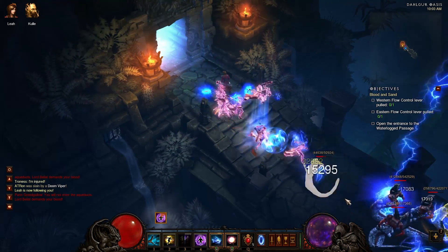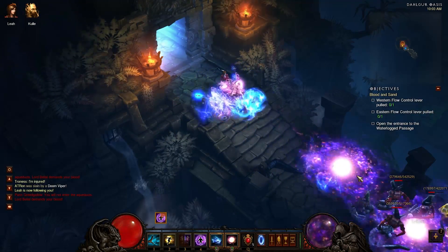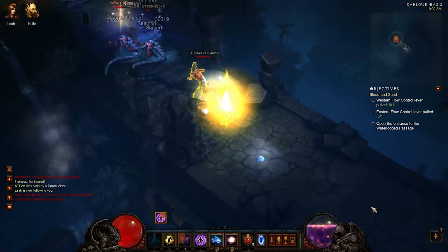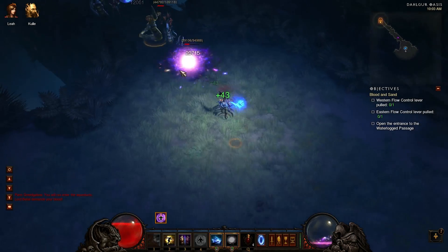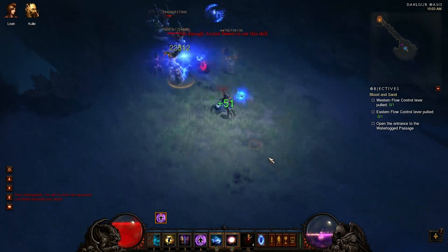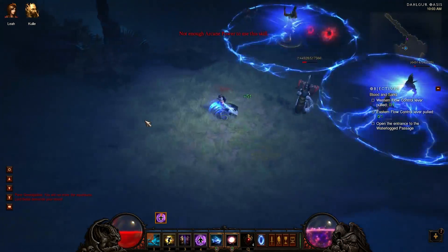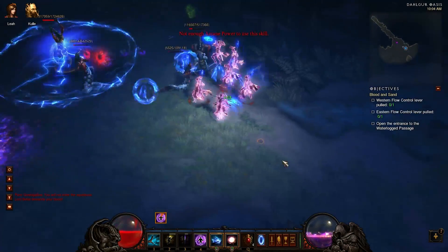There's a nice little trick that you can pull off with Leah. Basically, these guys — as you can see — have a circle of lightning that they cast around themselves, and they channel it over time. You can have Leah sit in it, and she will basically cause them to not move. They will continue to cast it because they actually think they're hitting something, but really it's just Leah.